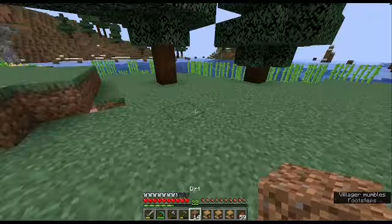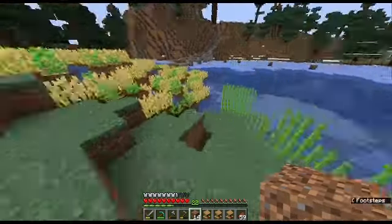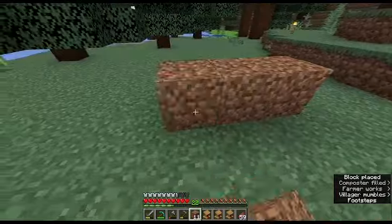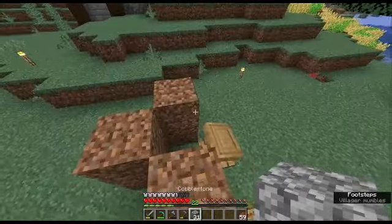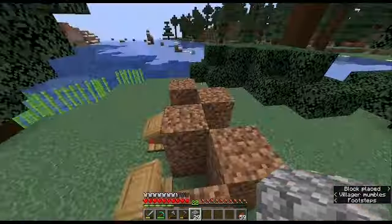We're just going to make a little dirt hut sort of thing right up here. This will hopefully not be here for very long. This can be a dirt and cobblestone monstrosity — a true noob creation.